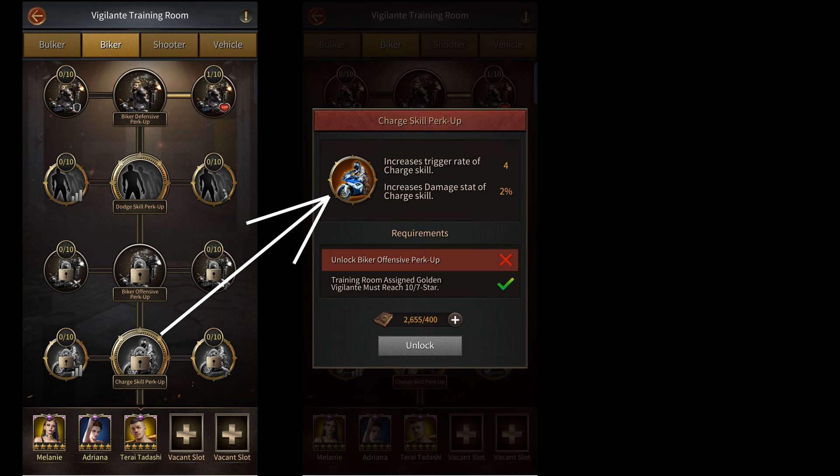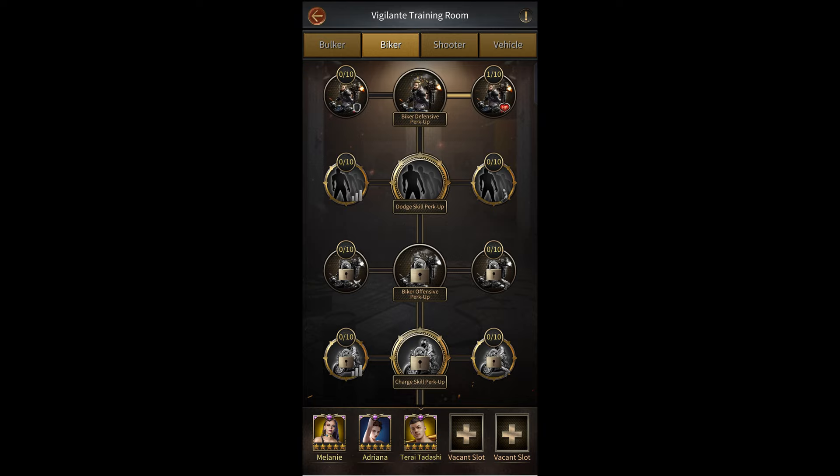To understand why, we have to take a look at the talents in the Vigilante Training Room. Inside the Training Room, you have two types of talents. There are talents that buff the attributes that are shown in battle reports, and then there are talents that buff your troop skills. To figure out whether a talent buffs your attributes or your skills, all you need to do is read the name of the talent. If the talent has the word 'skill' inside of it, then it means that it buffs your troop skill and not your troops' attributes.